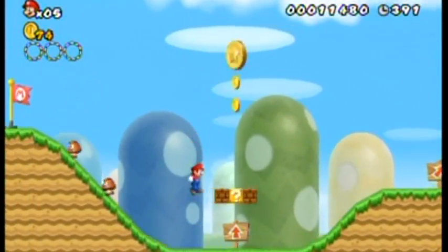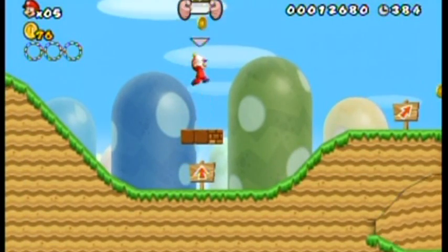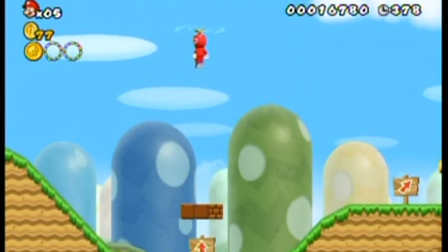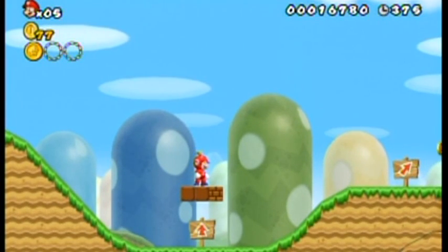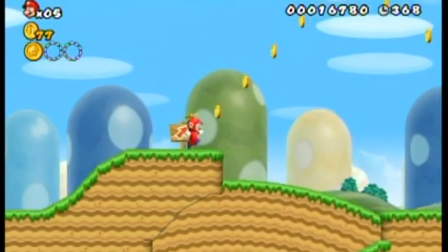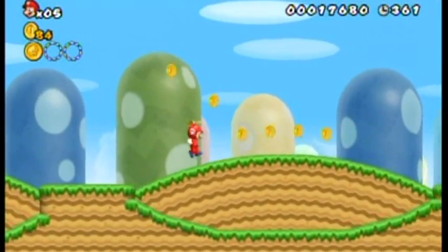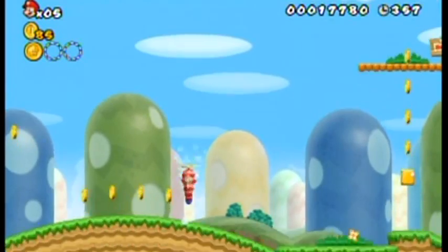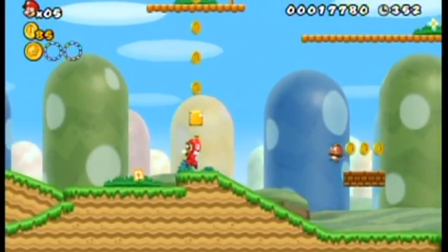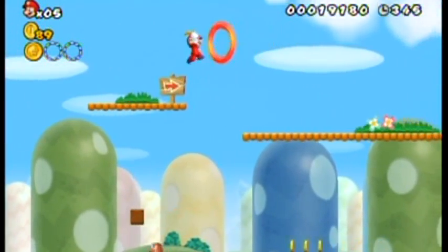Oh, there's a star coin right now! There's a propeller mushroom — shake the Wii remote to fly upwards! Now you'll notice it just appeared in the upper left corner there. They actually have an ordering system for the coins in levels: the left one is the earliest coin you can get, and the right one is the latest. You can also blow away clouds up there by using your propeller, or by doing a little spin — shaking the Wii remote without any power-up.